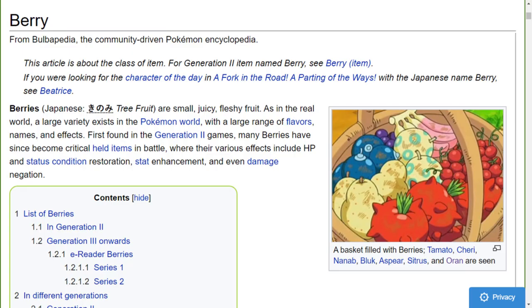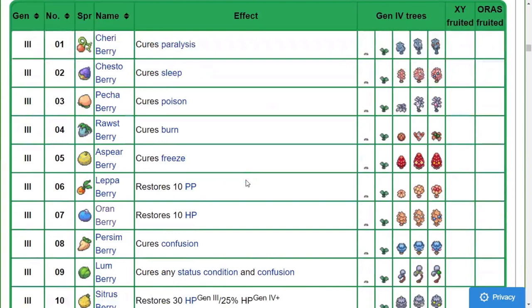We know that berries are the exact same in Pokemon. Generation 2 to 6, separate berries come on separate trees. But in Generation 7, that changed. In Galar and Alola, you'll find these trees with a whole bunch of different berries on them.